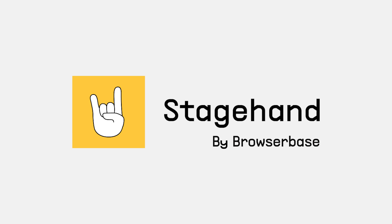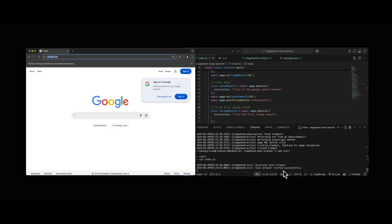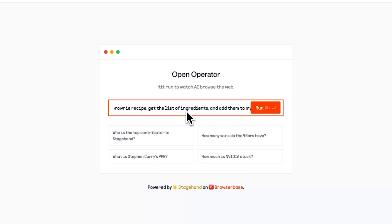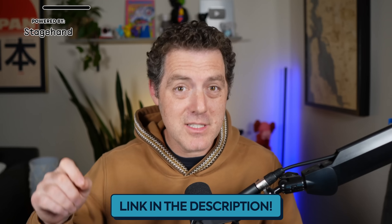Thanks to the sponsor of this video, Stagehand by BrowserBase. As a developer, you know people are spending way too much time doing the same tasks every single week — checking email, finding things on Amazon, getting your grocery list set up. Agents are now starting to use the web just like humans. Stagehand is an open source framework that sits on top of Playwright and uses AI to make your automations actually resilient, enabling your agents to browse the web. You can describe what you want in natural language but still have full control over how your automations operate. The BrowserBase team created Open Operator, an open source version of OpenAI's Operator. I'll link the open source repo below — check it out, star it, and connect your agents to start browsing the web immediately.